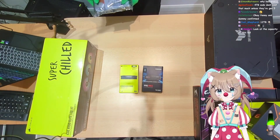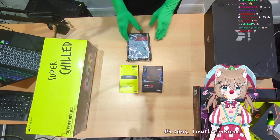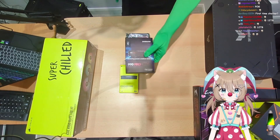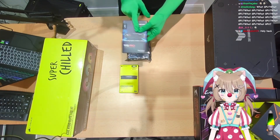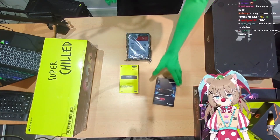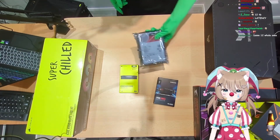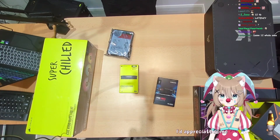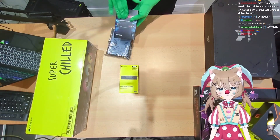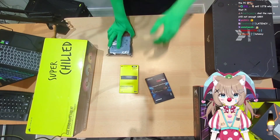Actually, he's 12 terabytes — sorry, I misread it. My plan is this one's going to go to Neuro because I want her to have fast memory, and she doesn't have a lot of storage. This one's going to me because I'm always running out of file space, so I'll take the 12 terabytes. You get the fast storage — little Sammy. Enough about storage, what other parts do we have?